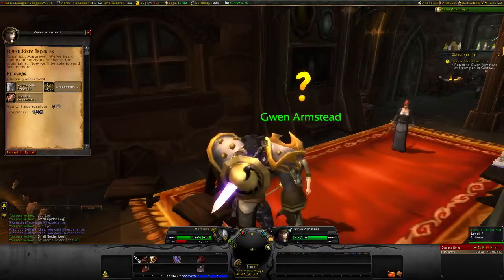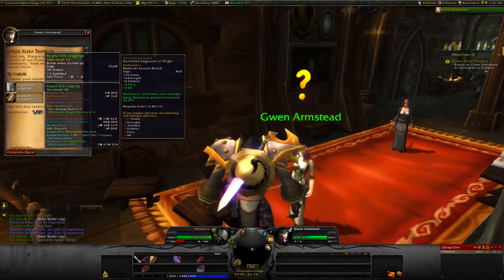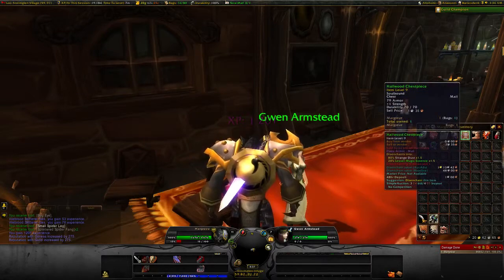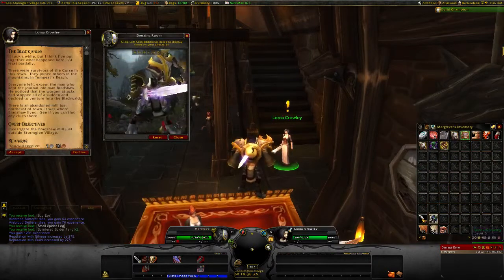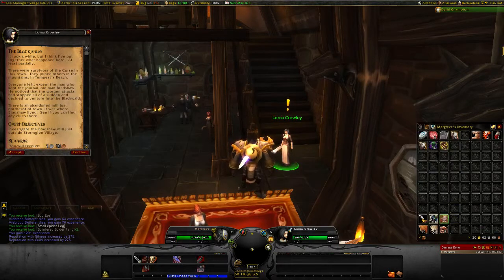Great job, Margrave. We heard rumors of survivors further in the mountains — now I'll be able to send scouts there. The Arachnophobia breastplate reward — take the breastplate, it's green, good enough. It took a while, but I put together what happened here. There were survivors of the curse in this town. They joined others in the mountains in Tempest Reach. Everyone left except a man who kept the journal — old man Bradshaw. He noticed the Worgen attacks stopped suddenly and ventured into the Blackwald. There was an abandoned mill just northeast of town where Bradshaw lived. Let's see if we can find any clues there.